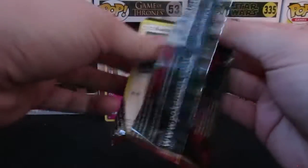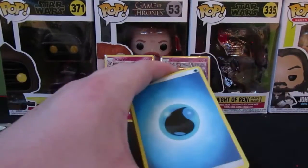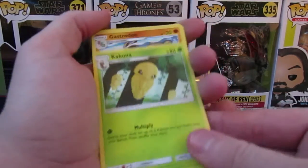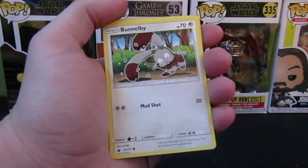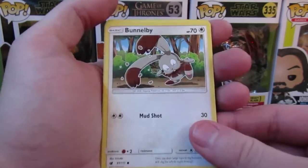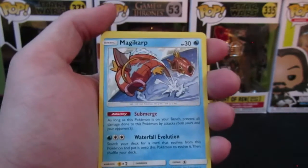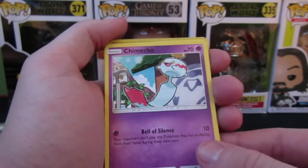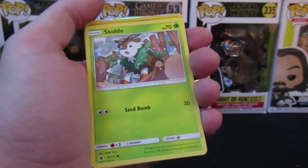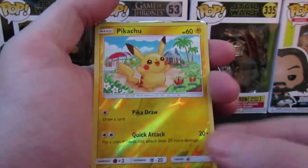There we go. Put that guy aside — one, two, three, four, nice card trick, make sure the rares are at the back. Nice water energy right there. Another Kakuna, Gastrodon, Bunnelby — oh cool, nice old Magikarp! I love these guys. And then we have a Chewtle, nice — Skiddo, another Chewtle. You gotta love the doubles!